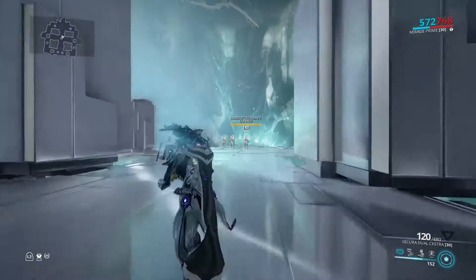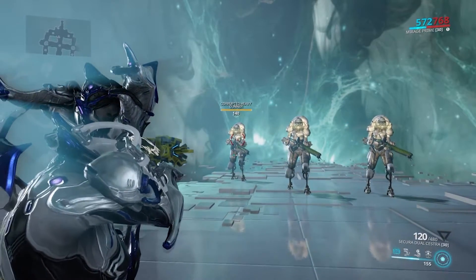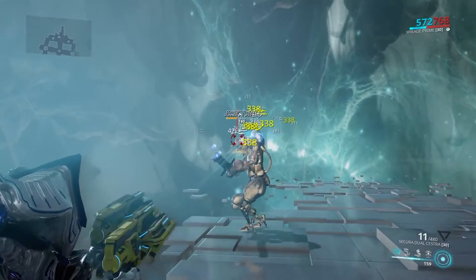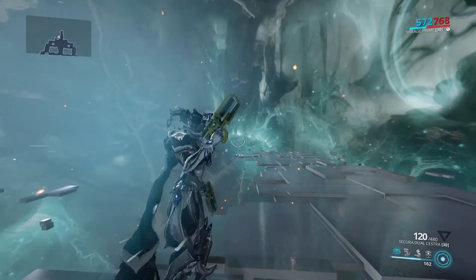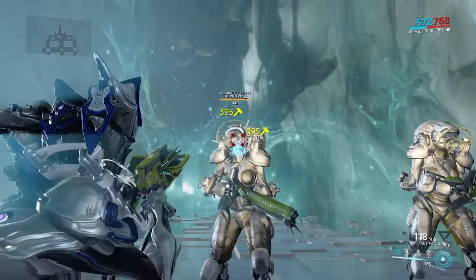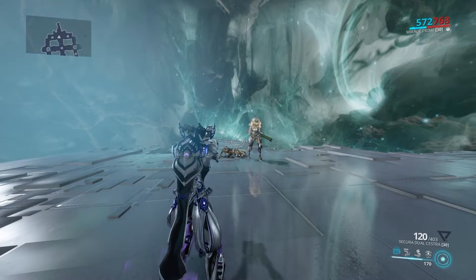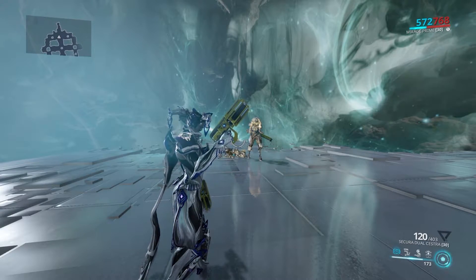Now we get to test it out. And since these enemies have armor, they're the perfect targets for corrosive damage. It takes about one full clip. You can also switch Pistol Gambit out with Target Cracker, which increases critical damage — but it's really up to you.